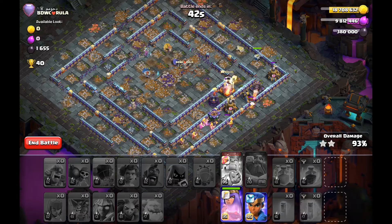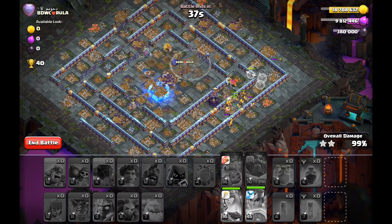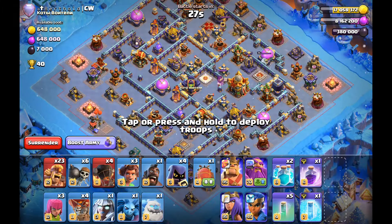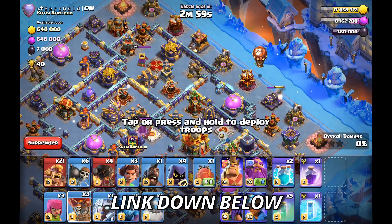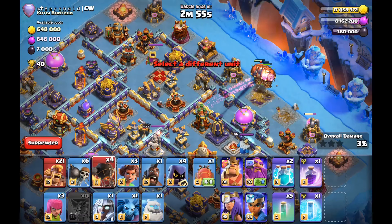We didn't even care much about the ring, and we got the Town Hall anyway. Let's go on to the anti-3-star base. If you like these guides and tips I give during attacks, I have coaching lessons on Blueprint — you can order a private Pro Session with me to learn a lot more about these strategies, but I'll always try to bring as much as possible in the YouTube videos.